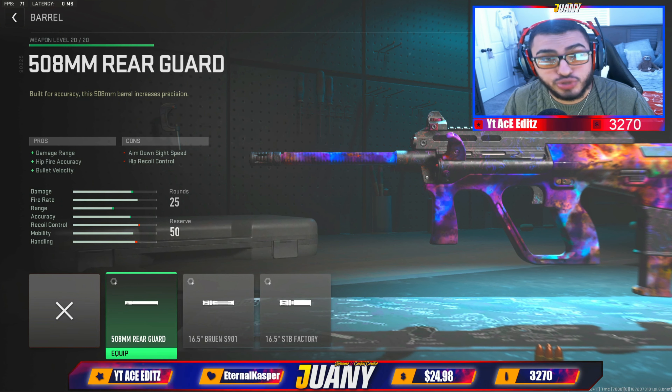Now let's tune this gun. For the Rear Guard barrel, put your recoil steadiness up to 0.40 and your damage range all the way up. I always put damage range and bullet velocity all the way up — look at the bars on the bottom right, nothing's really moving, so you're not really losing anything. For the silencer, put that all the way up to 1.0 for bullet velocity. For the FTAC C11 Riser, put your aim walking speed to 0.35 and your ADS speeds all the way up.